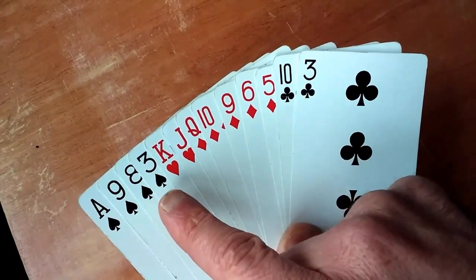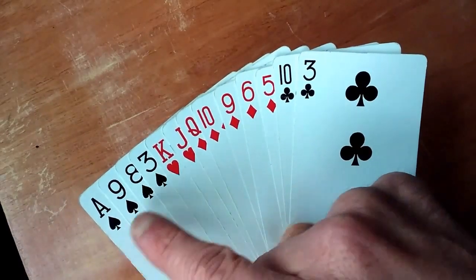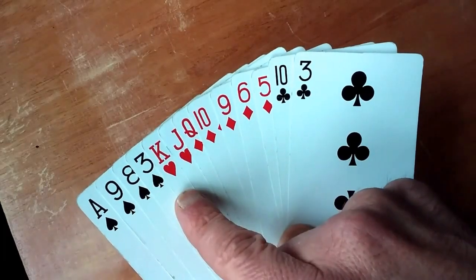Spades is always trump, and spades with a three or higher value is what you want to bid on. So if we had a two, we wouldn't count that. A king — so that's five.